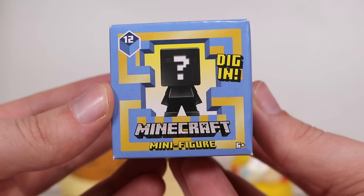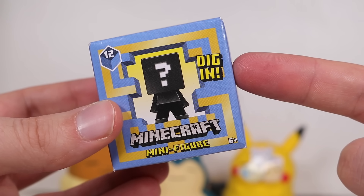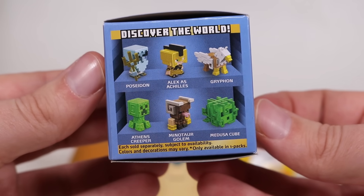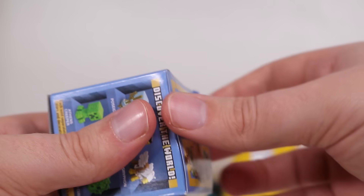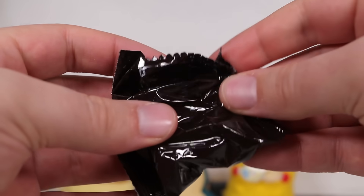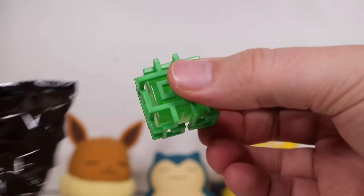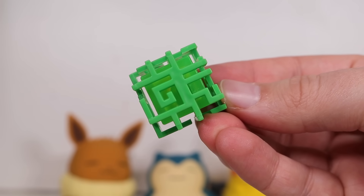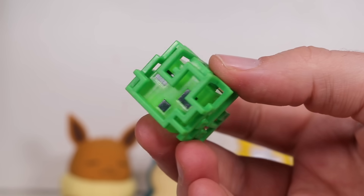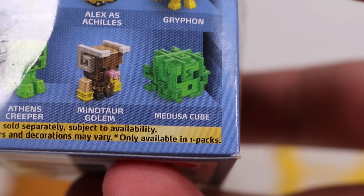Next, we've got a mystery Minecraft minifigure. 'Dig in' — I would use that phrasing as an excuse to feed this to my child and sue Walmart. We have all these different possible outcomes. Oh, this is a Greek mythology box. Very cheap filling. Let's see what we get. We're inside the typical black trash bags. We're going to slide this sucker out. Wow, it's MedusaCube!